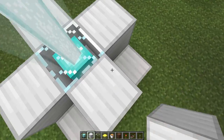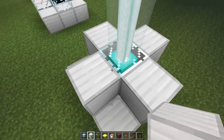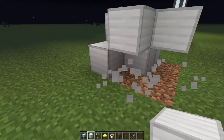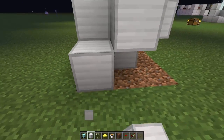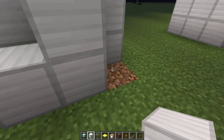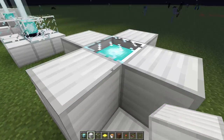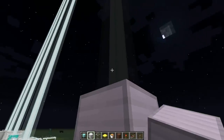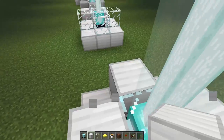You can understand this by noting that these outer blocks don't have to be here — and these ones don't either. The ones that do have to be here are the beacon base blocks, but the ones around the sides don't have to be there. It's really just the blocks immediately around the beacon that matter.